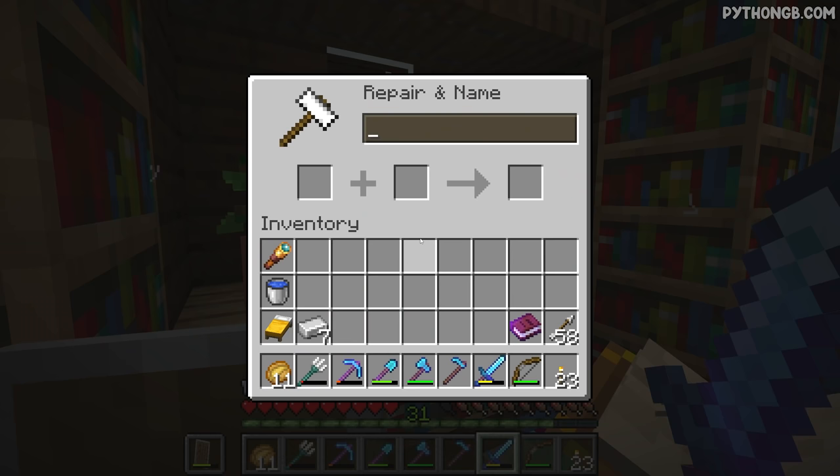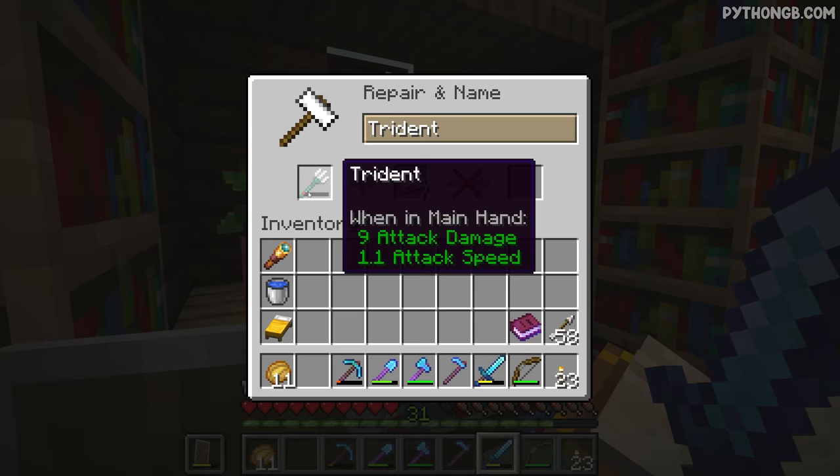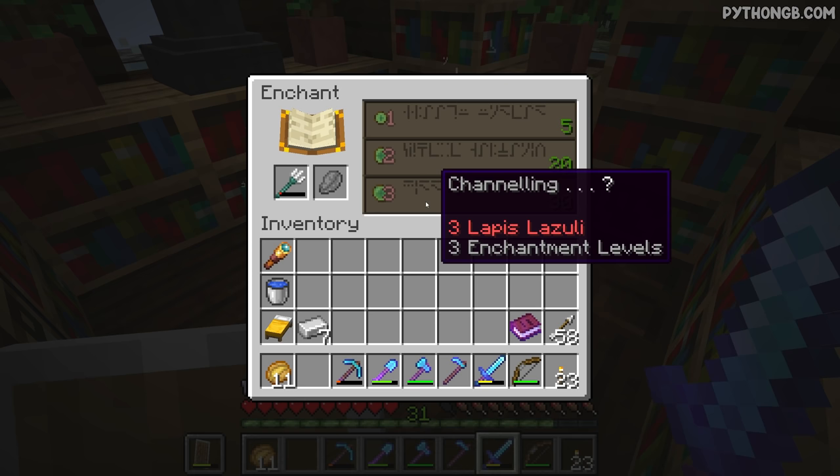A couple of things to check - can I go ahead and repair this? I can't. So this means I do indeed need Mending on this thing to get it back up to scratch, or a second trident of course. But quite frankly, I cannot be bothered to go for a second trident because it took long enough to get this one. What we can do for now is go ahead and enchant this thing and see what we get. Channeling! If we wanted to try and get mob heads, this would be the way to go. But a lot of me is also wanting to just have Impaling 5 on it, so we do a ridiculous amount of damage against Guardians. So the choice really is Channeling, or we gamble and see if we can get Impaling 5 to come up next.